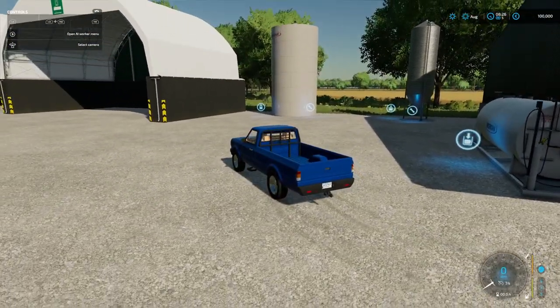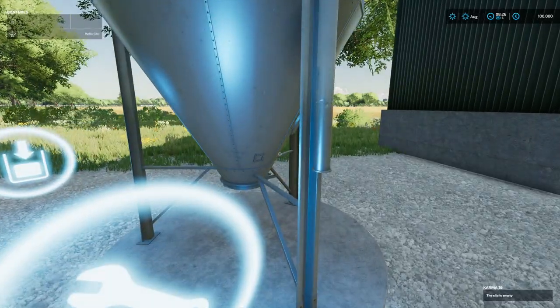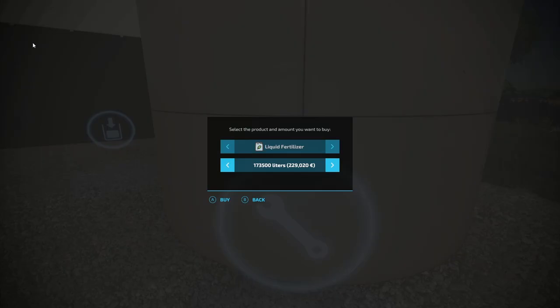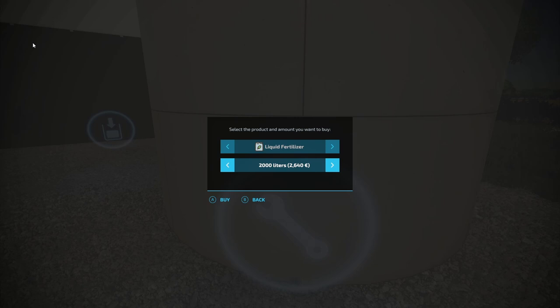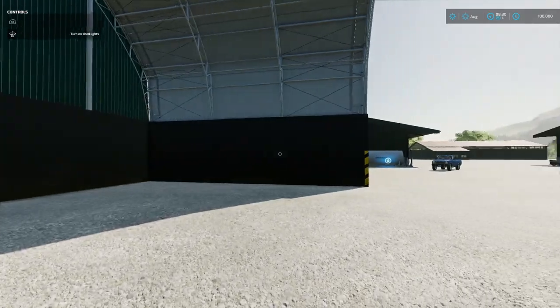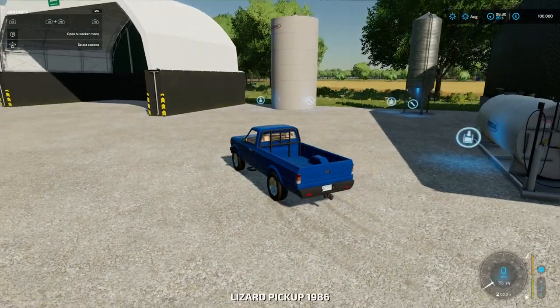Nice huge storage areas here. We've got fuel, I think this is seed, and mineral feed - yeah. This is probably liquid fertilizer - yep. Of course you can buy different amounts - that's nice. We won't buy anything right now. Huge, huge storage areas, look at the size of these things. Fantastic - you're not going to want for storage.